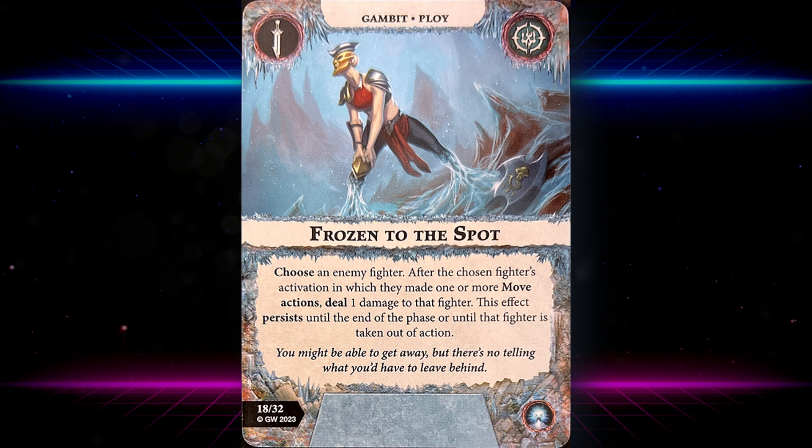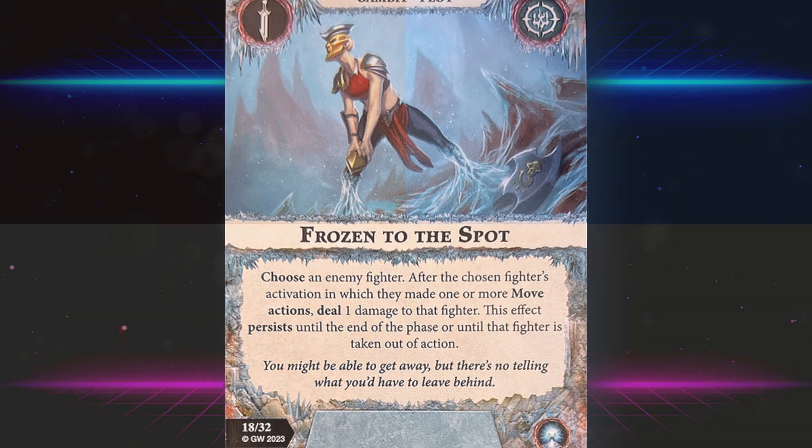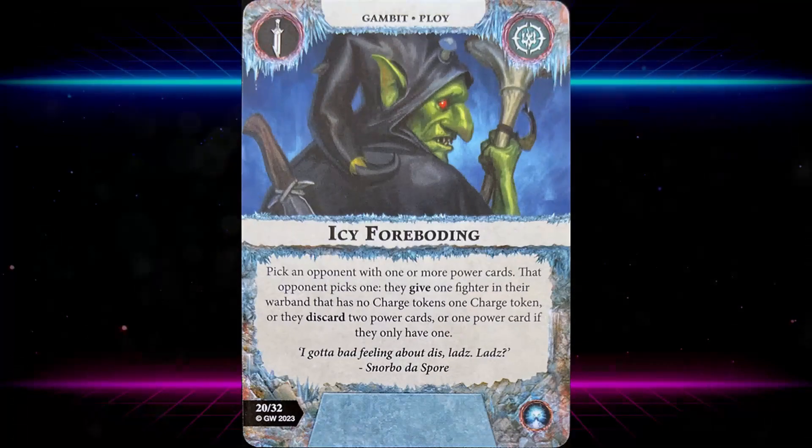Frozen to the Spot: choose an enemy fighter — on the chosen fighter's activation in which they make one or more move actions, deal one damage to that fighter. This effect persists until end of round or until that fighter is taken out of action. Fairly rarely does a fighter move more than once per round, and it's telegraphed ping damage, but it makes moving very undesirable and could bring a fighter to killable status.